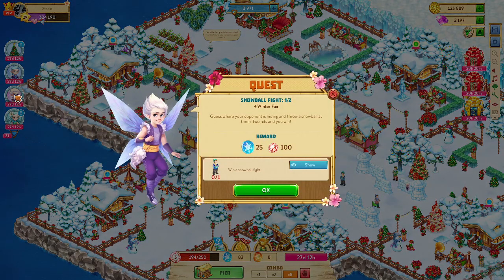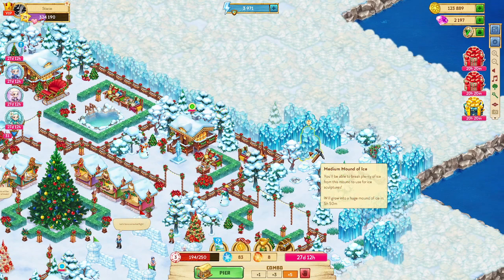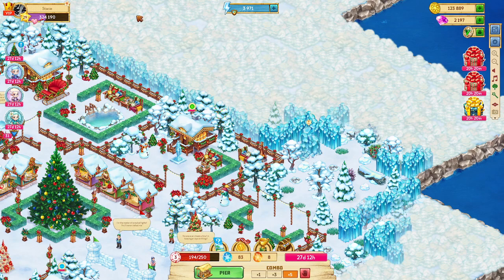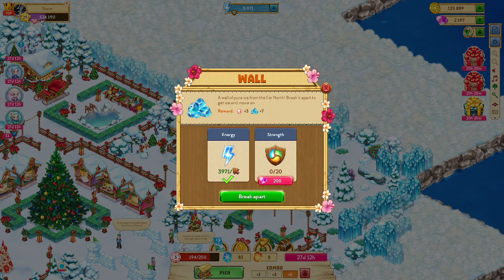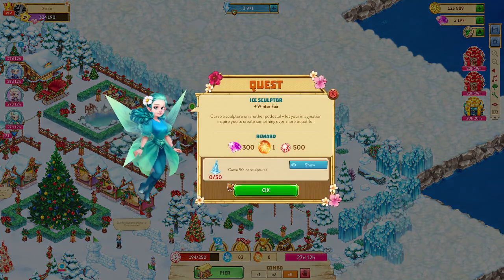I wish I could remember how many snowball fights it is — I think it's 25 to get the Queen's Coin. It's not that hard. Now, this is carving 50 ice sculptures. Like I said, this is my favorite one to do — it's the easiest one. It does require strength to chop the ice. I did another video that has all the maps showing you where the large ice chunks are. There are several large ice chunks and they're the most cost-effective as far as using your strength. Really, doing these big ones is the best. It's easy to do 50 in the month given to do that.